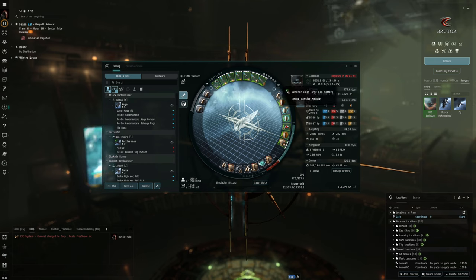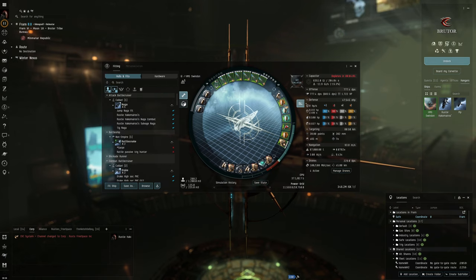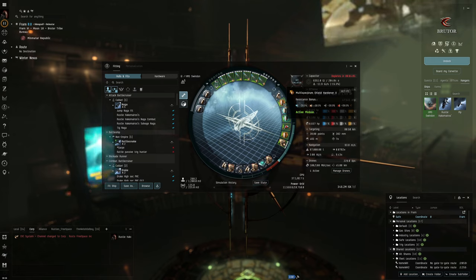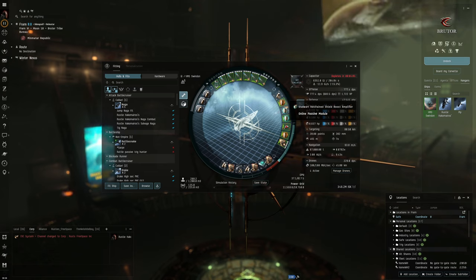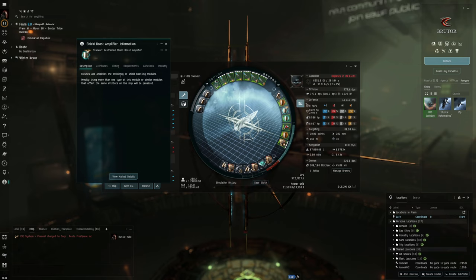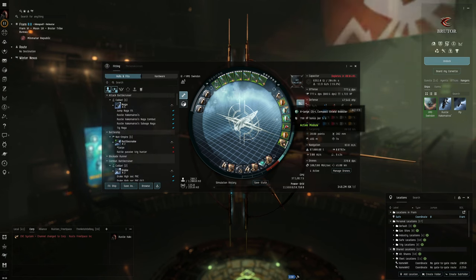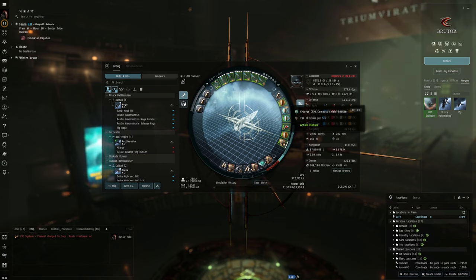Moving on to the mid slots: we have a Republic Fleet Large Cap Battery to help with the energy neutralizers — some sites have very little neuting, others have frigates that practically all neut, so the cap battery protects us a bit. We have a Multi-Spectrum Shield Hardener II to get our resists up. We have a Stalwart Restrained Shield Boost Amplifier, which improves the effective efficiency of our shield booster modules, giving us more EHP. Then an Extra Large C5-L Compact Shield Booster, which together gives us a healthy 790 HP bonus every five seconds.